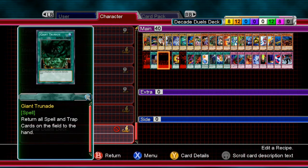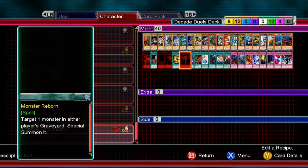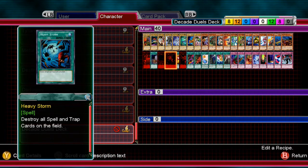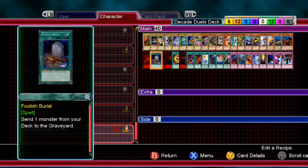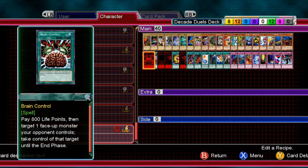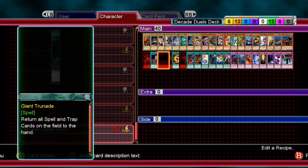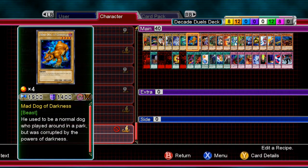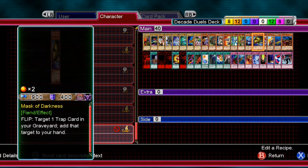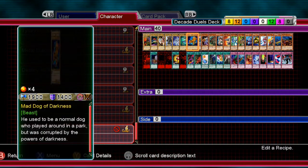You can't do the Foolish Burial plus Monster Reborn combo, but you can do Foolish Burial plus Call of the Haunted, which is the same thing. You could also run two MSTs or two Dust Tornadoes. Overall, this deck can get over threats that the other deck can't handle, and it's more consistent.